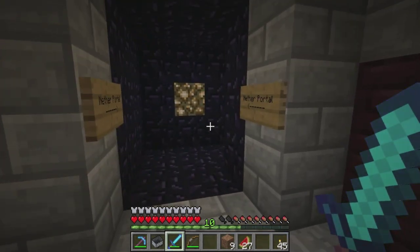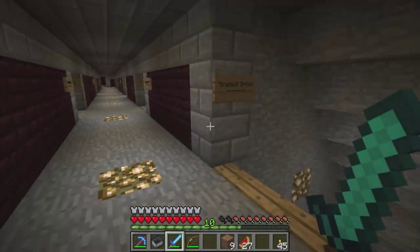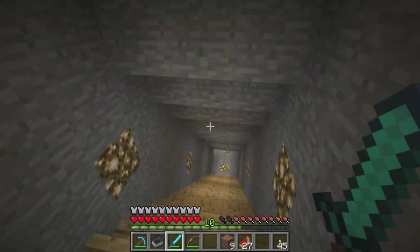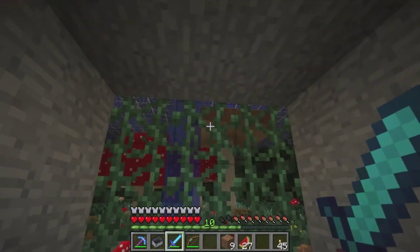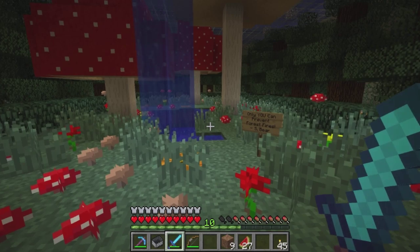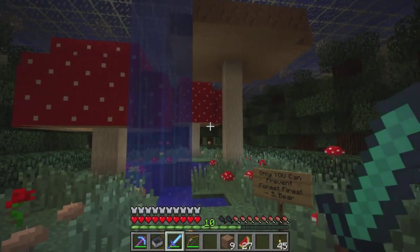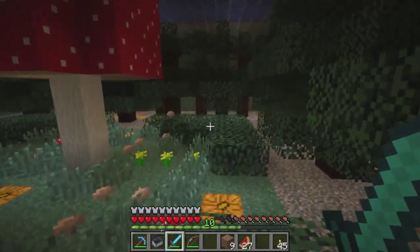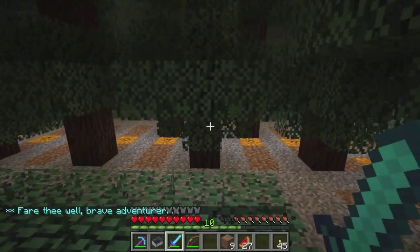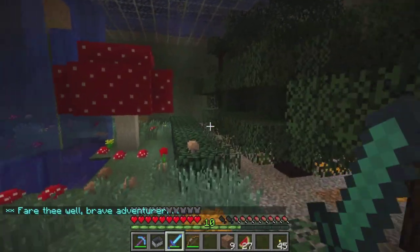The nether portal. You've got the tranquil grove — again, just a beautiful tucked-in park. Here we go with all the vines. Only you can prevent forest fires. Watch out for falling slime. And we just have a beautiful park down here with the mushrooms, the lighting, the pines. It's just gorgeous.